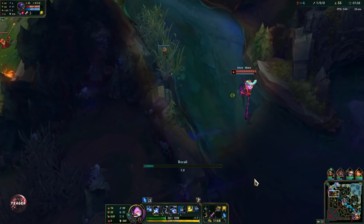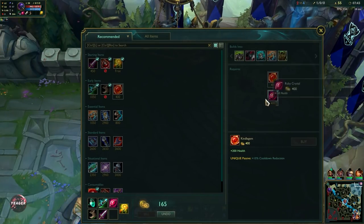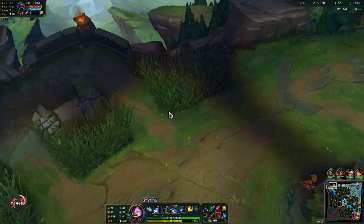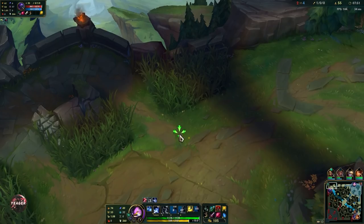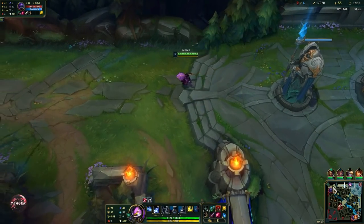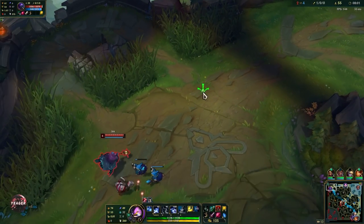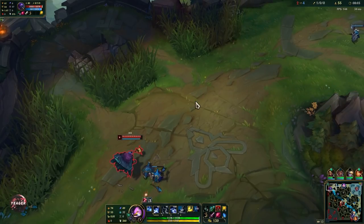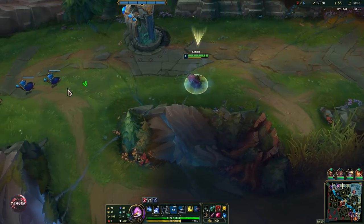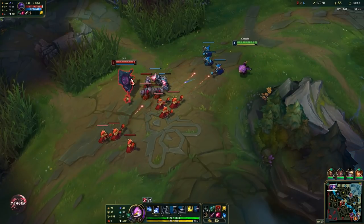He is heading back to his own jungle, so now we have the Hextech Revolver — it adds up a lot of burst and you also get some AP. You always want this instead of the Kindlegem because there's really no point in getting that as your first item since it doesn't give you any damage. You can use E since it gives you bonus movement speed to get back to lane faster, and since you don't use mana you lose pretty much nothing.